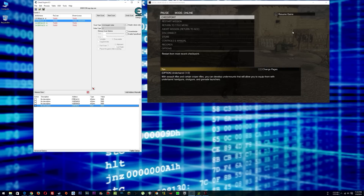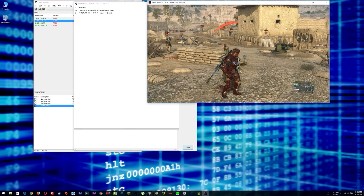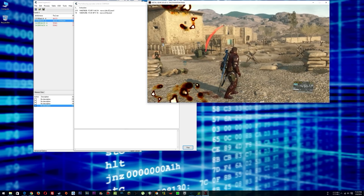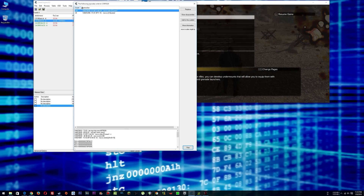I've gone into Metal Gear Solid and found the address that has our health stored in it. Now I'm going to find what writes to that address. We see one instruction counting up like crazy — that has to do with the GUI value on screen. We see two values popping up, and this one has to do with every time we get shot — our health is being moved from XMM2 into our R14.